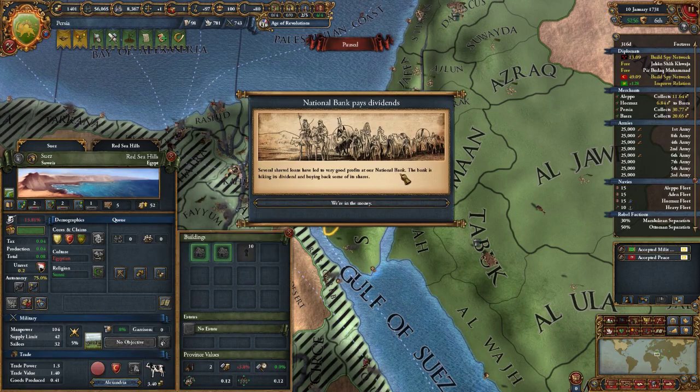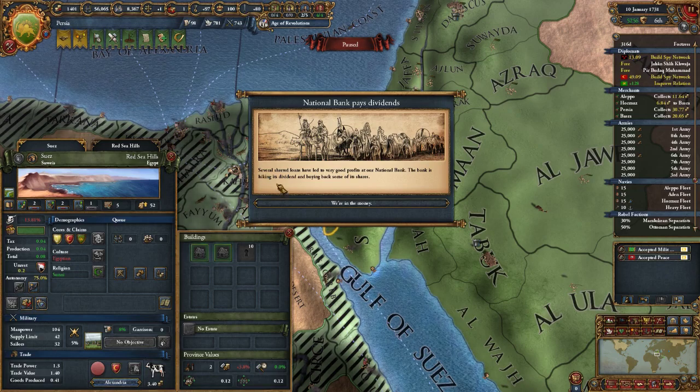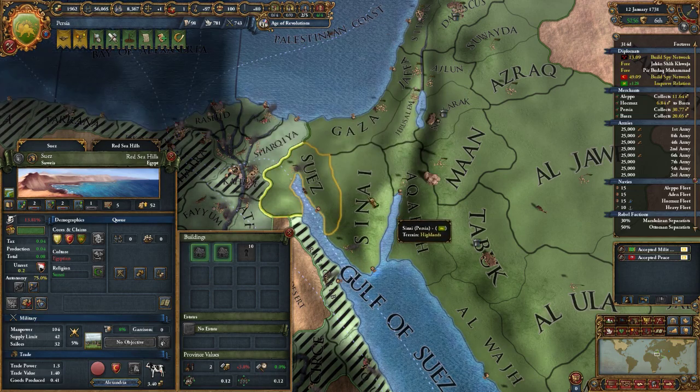National Bank pays dividends — is that like a Monopoly reference? Bank pays dividends? I think it might be, that's a bit of a Monopoly Easter egg. Several shrewd loans have led to very good profits at the national bank. The bank is hiking its dividend and buying back some of its shares. I gained 500 ducats.